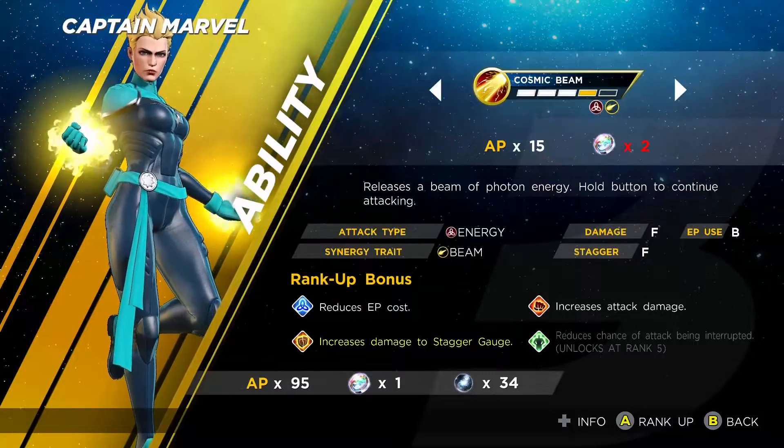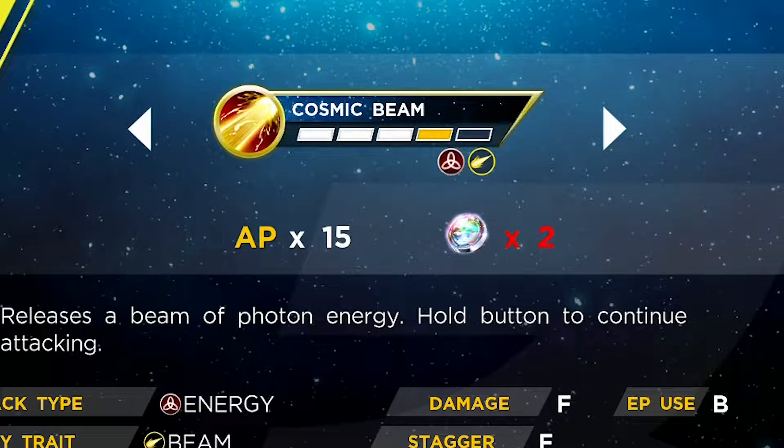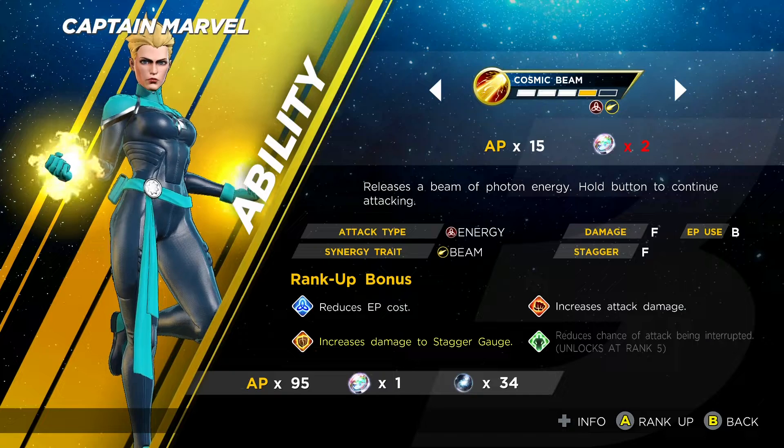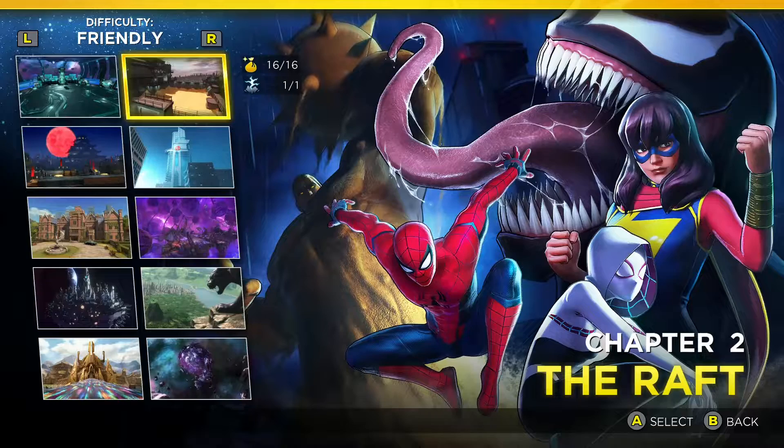Number 2: ability gems run out when you level all your heroes to 100, if you haven't finished the game yet or haven't found all your treasures. That means you actually cannot level all your heroes' abilities to maximum, so you've got to finish the game and find all the treasures if you want all heroes' abilities maxed out.